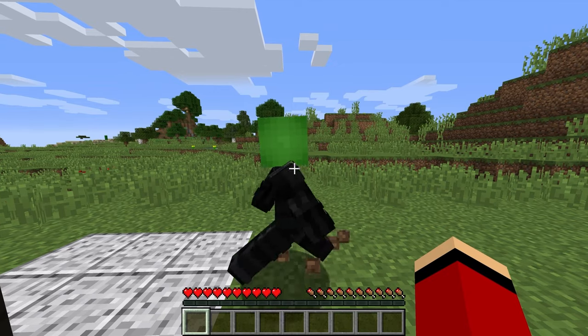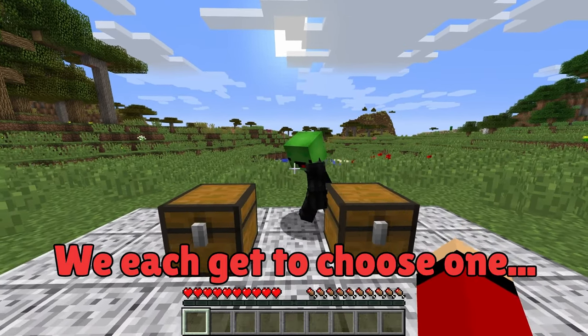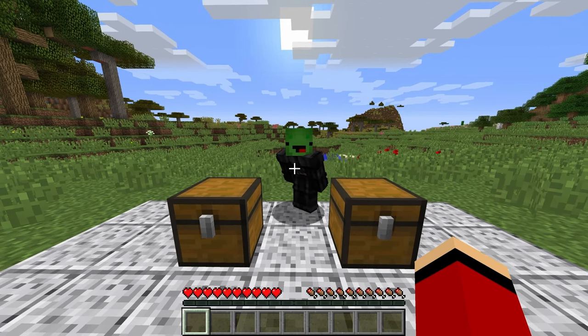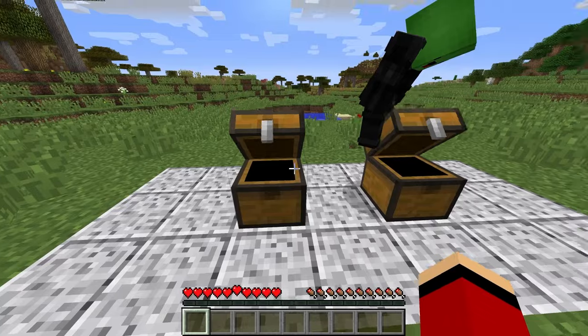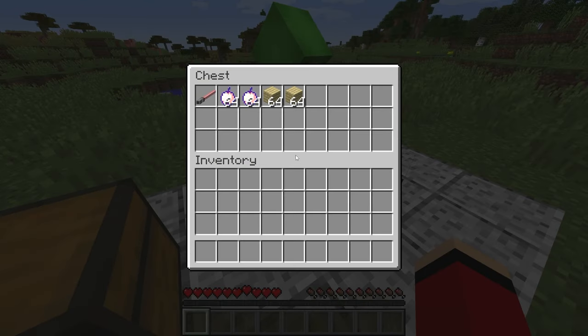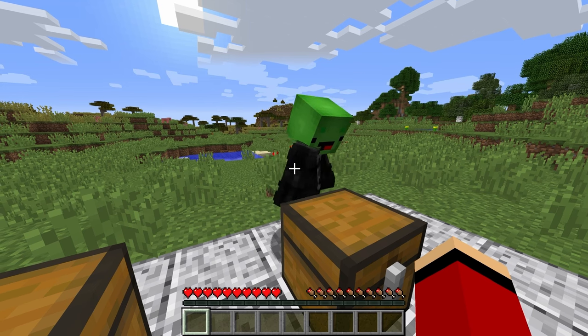There's another twist to make this even more interesting. I've prepared two chests for us over here — we each get to choose one and can only use what's inside. The left chest has a bow and some arrows, dragon's breath, and some ranged items. The right chest contains a full set of diamond equipment, golden apples, and some scaffolding.